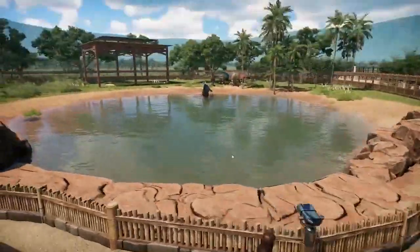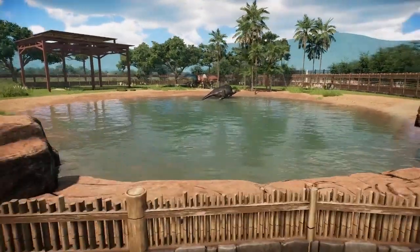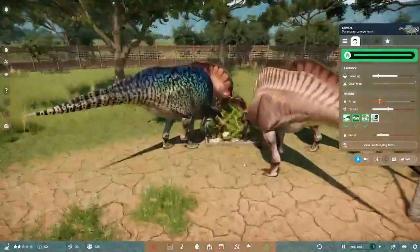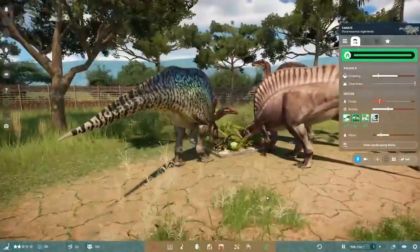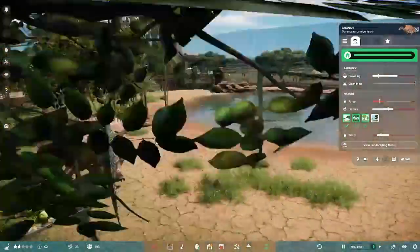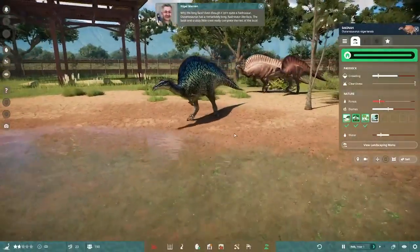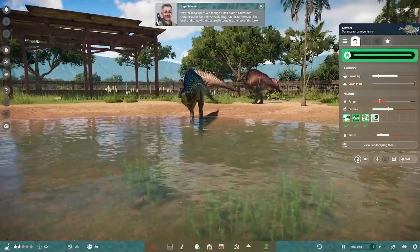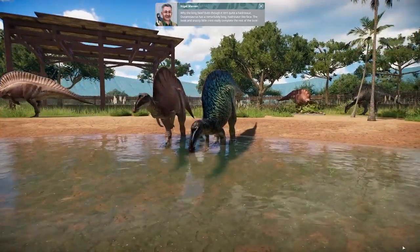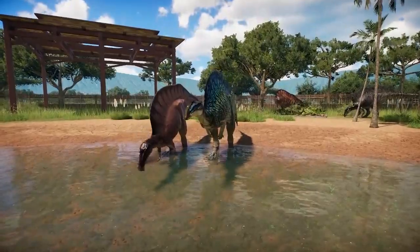Our first animal is Ouranosaurus. Here is the information sign and here they are — really beautiful animals. The biggest thing introduced in this pack is definitely swimming. I love this animation where he's standing using his tail as a counterbalance. Even though it isn't quite a hadrosaur, Ouranosaurus has a remarkably long hadrosaur-like face — the beak and snazzy little crest really complete the look.